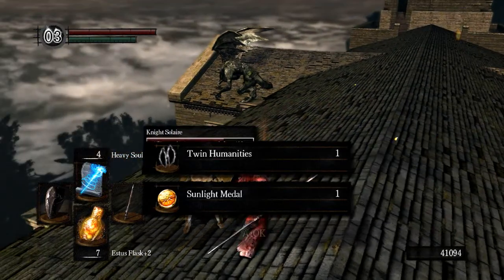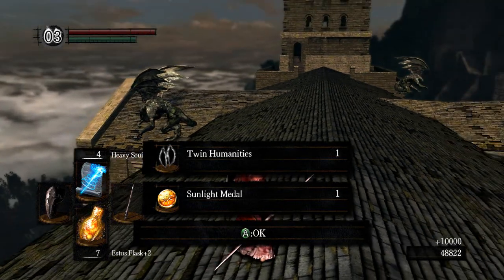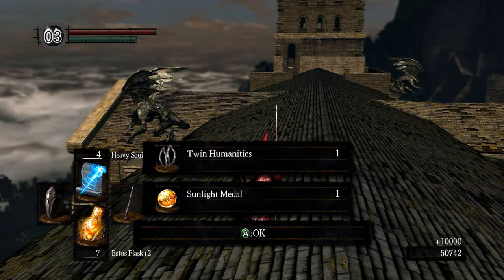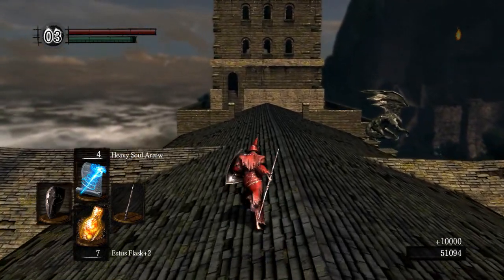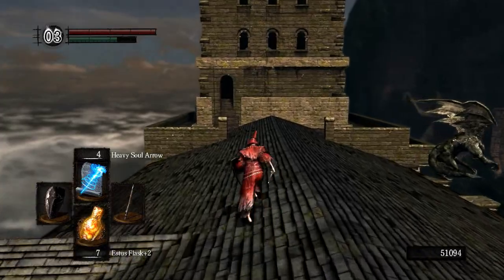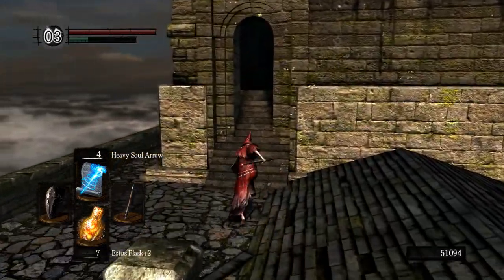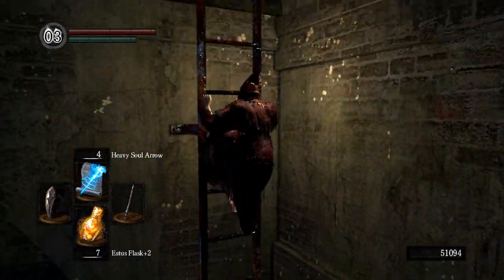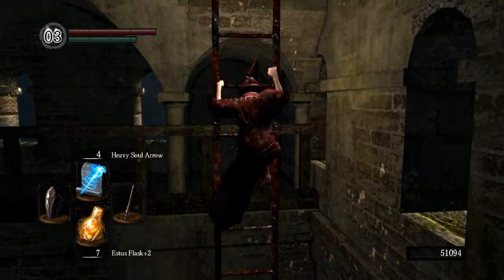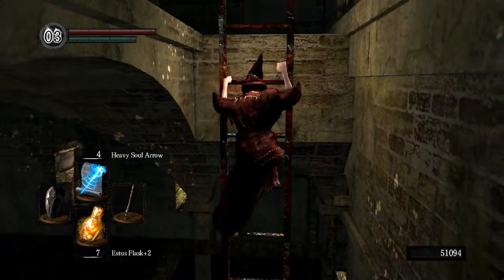Once Solaire wins us the fight, he'll give us some stuff. This time he gave us twin humanities, which gives us plus two to humanity when you use it, and his sunlight medal, which I believe is only used in his covenant — we should get to that later. But for now we can go up here, and this is actually where the first bell is. There you go.